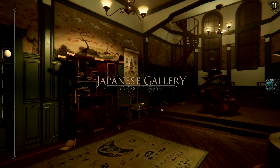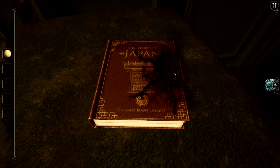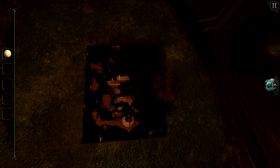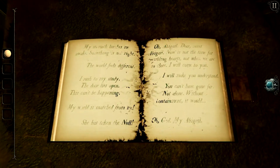Now let's put on our eyepiece and head into a brand new room — the Japanese Gallery. To start off, we've got some story bits to read. Let's go ahead and zoom into this book, open the latch, and read some story details.